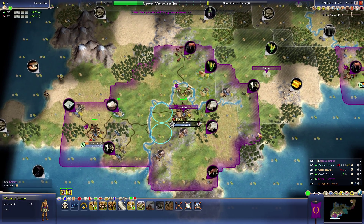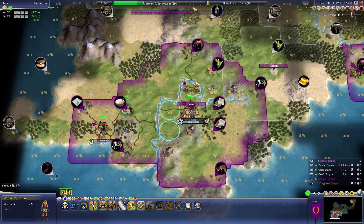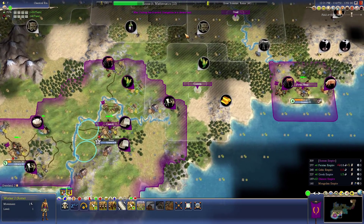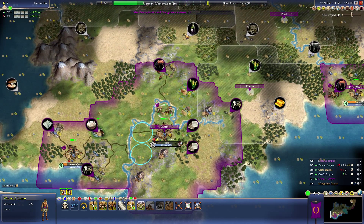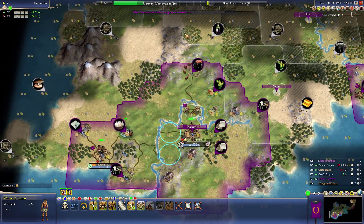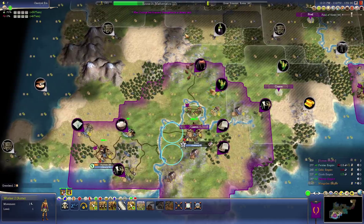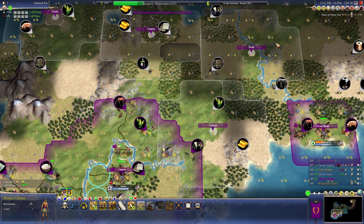Anyway, let's continue. As a quick recap for the last episode, we are progressing towards mathematics. We're in a little bit of a money issue, but that'll be mostly solved once we get currency, which we're gunning for. We might not go straight for it — we might go for construction — it kinda depends on how the situation rolls. But we're trying to get this spot up here so that we can get that iron.